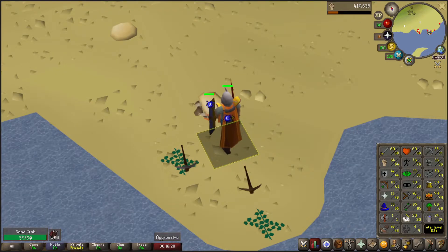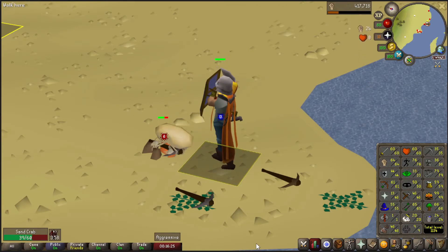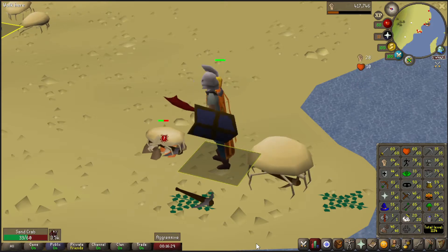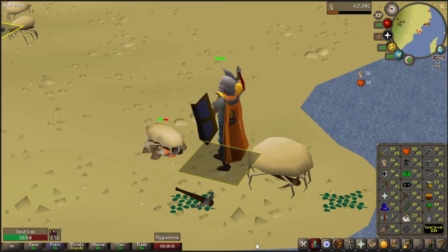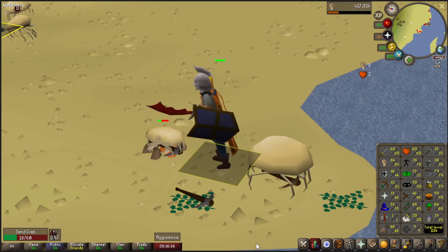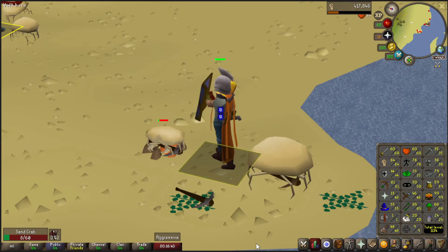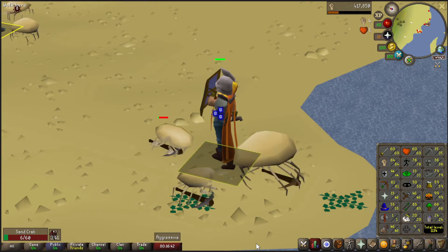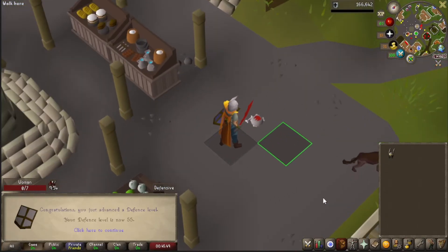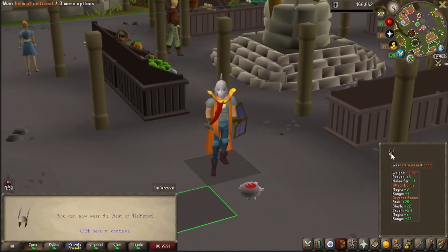Back at the Sand Crabs. I'm going to do a little bit of AFKing here until I get at least 65 attack and strength so I can go get my defender. I could be doing low-level Slayer to be a little more efficient, but I'm still feeling very sick, so I'm going to do some AFK crabs. Gain some XP while I relax and watch some YouTube. There we go — level 55 defense. I can now equip this helmet, hopefully.